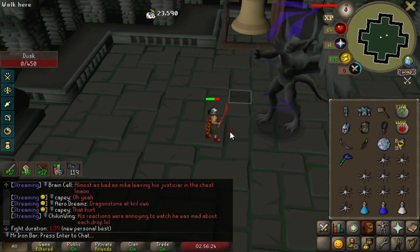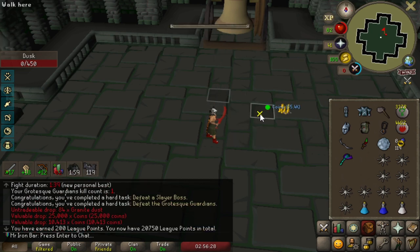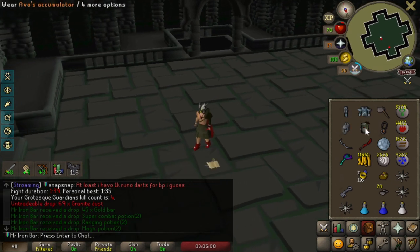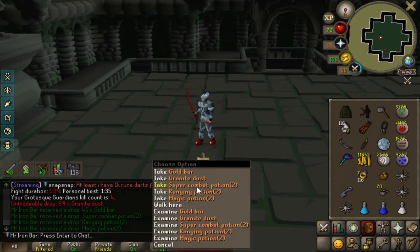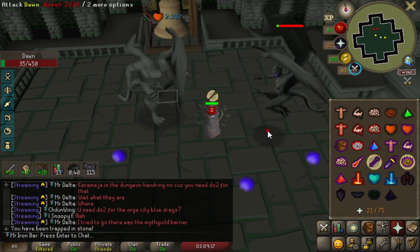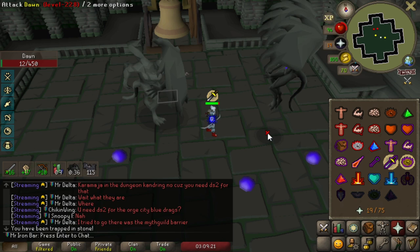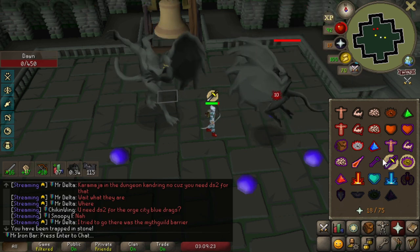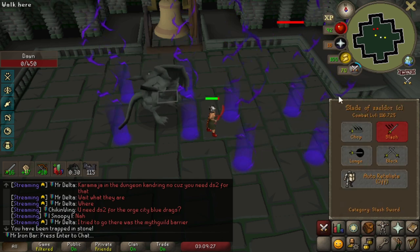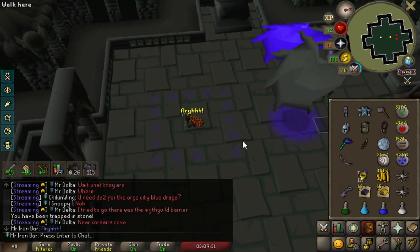First kill at 139 — this is very fast. Super Combats! Can't make those quite yet, but we're gonna save those. Even if I get frozen, it doesn't even matter, because I kill the rangers so fast that it doesn't even matter.